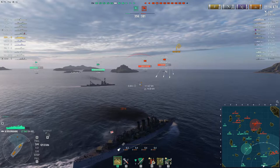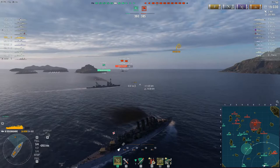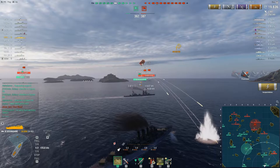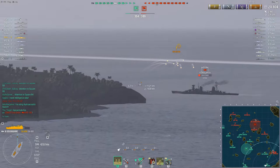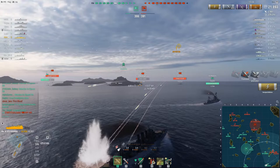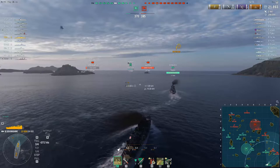The single most standout strength of the HMS Devonshire is its repair party. Combined with premium consumables and superintendent, Devonshire gets 4 in total, which vastly increases its survivability, allowing you to repair large amounts of light high explosive or fire damage with ease. This allows you to trade damage with enemy cruisers, repair up during or after the engagement, and simply move on to the next target. In the right hands this makes HMS Devonshire a very dangerous opponent.